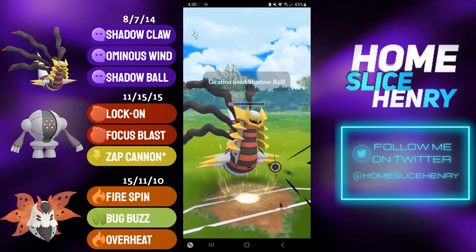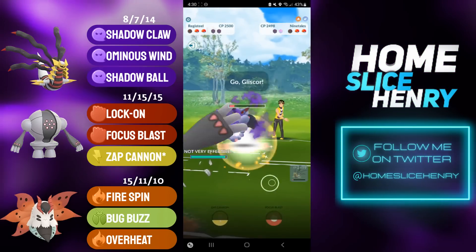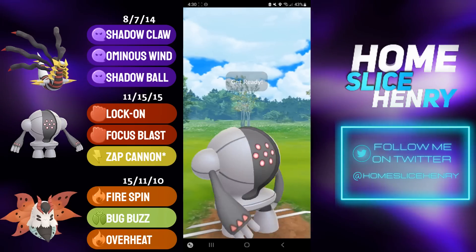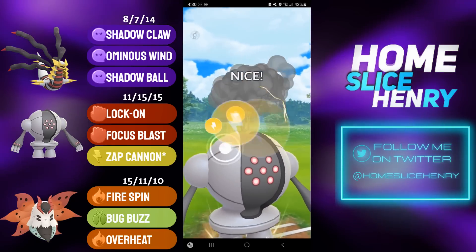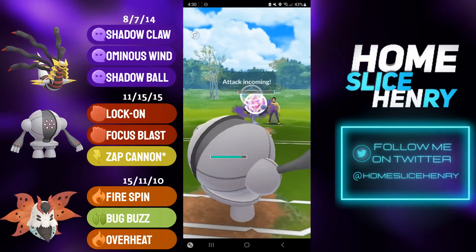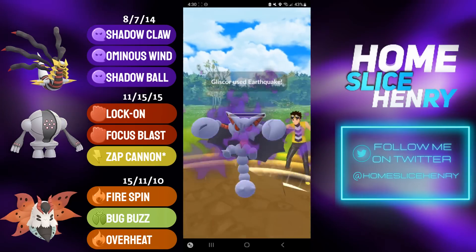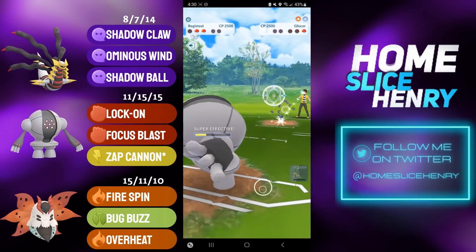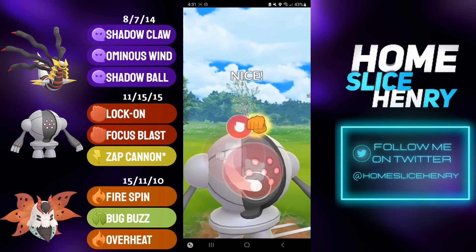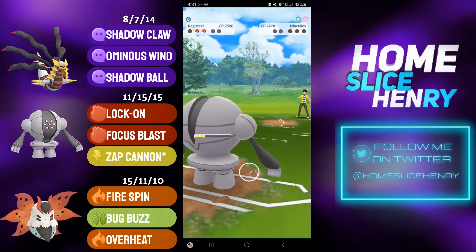In the back, my opponent has a Alolan Ninetales firing off the Shadow Ball, and now I send in Registeel. My opponent sends in Shadow Gliscor. Gliscor trying to make it to the Earthquake; I'm going to fire off the Zap Cannon here, hoping for a potential attack fall. Zap Cannon does get the debuff — incredibly fortunate luck — as they can now go for the Earthquake but it's debuffed, meaning I'm able to tank it and survive a Weather Ball. They need the Dazzling Gleam but cannot get there. Registeel Focus Blast secures the win.